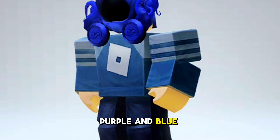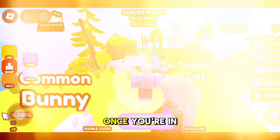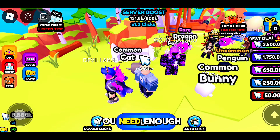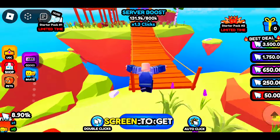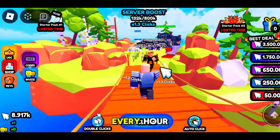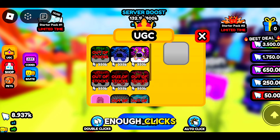To grab the purple and blue Legendary Dominus, head to the Click for UGC game. Once you're in, click on the UGC section. Here you can snag these two Dominus for free, but there's a catch — you need enough points. Accumulating points is simple: just click the screen to get clicks. Additionally, you can earn clicks by spinning the wheel, and you'll receive a free spin every hour. Unlocking pets can also bring you extra benefits.